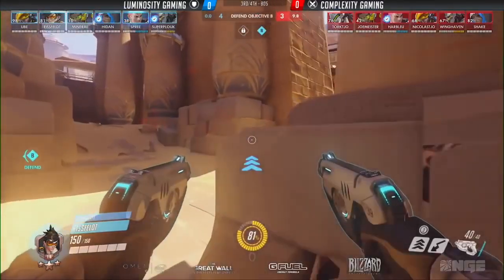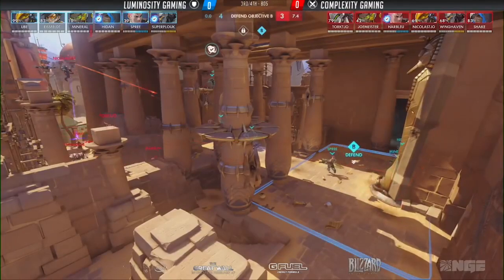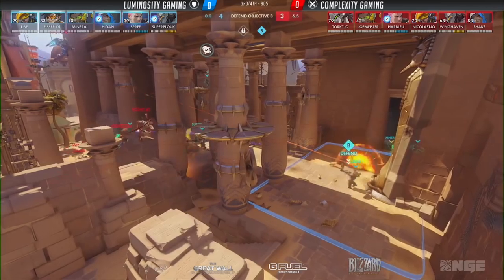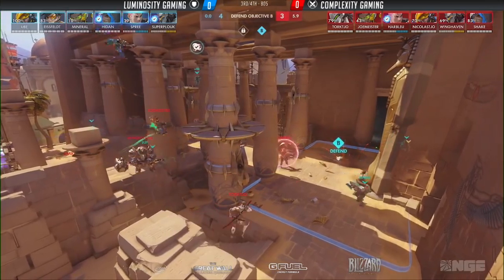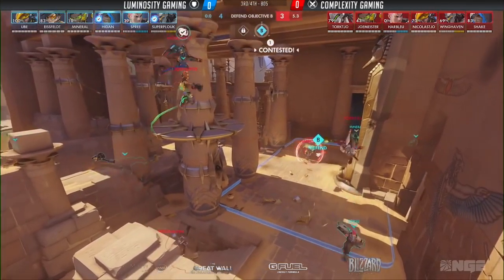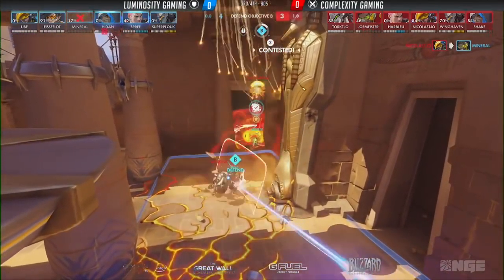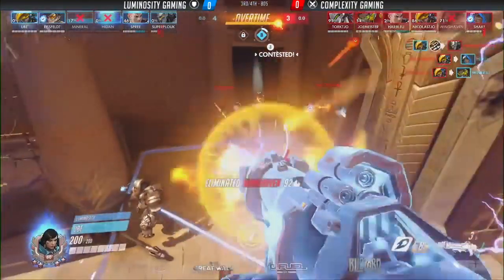I'm going to play this clip over. 10 seconds on the board and Complexity is veering up the right side — they don't have to touch the point and that's kind of a quick way to get there, knowing that Luminosity wasn't really commanding that space. If they had maybe a Roadhog sitting there waiting to pick off the Pharah, or a hitscan zoning that lane, even a Widowmaker on top left — something that could challenge that angle may have slowed down this push and gotten a pick on Complexity quite early. But they're able to encroach onto the point, and contact is only made once they get there to contest it.